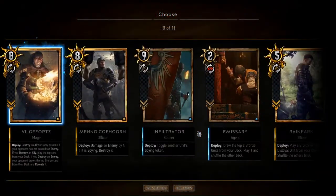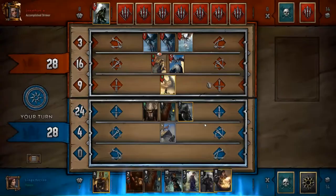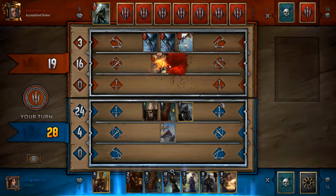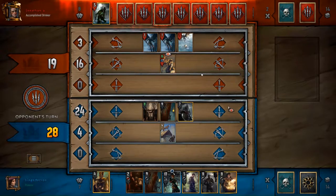I could have waited for him to play another brand warrior, but it's not that big a deal. I'm just trying to look for a big unit to hit that isn't a brand warrior, because I have the option to just kill it. Now he's at the exact breaking point where he needs to get rid of that spying tag or else he's going to lose 16 worth of value, which is catastrophic. I'm pretty safe to just pass there with just one card down but with a lot of my good cards still left over.